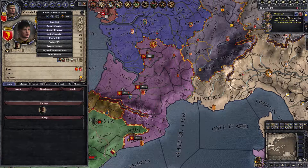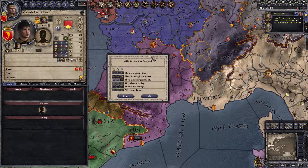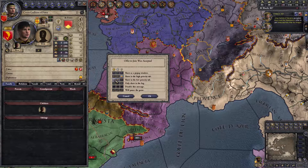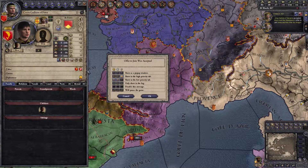If I right-click on this message here — this particular type of message which is called 'Offer to Join War Accepted' — it has its own configurations. For myself and my unlanded family members, I currently have this type of message set to show in the low priority tab. For special interest characters like Count Guilhem, who I've just set to special interest, I could move that right up to show as a pop-up, in the high priority, low priority, only showing the log, disable this message, or pause the game — you can put that on as a toggle.